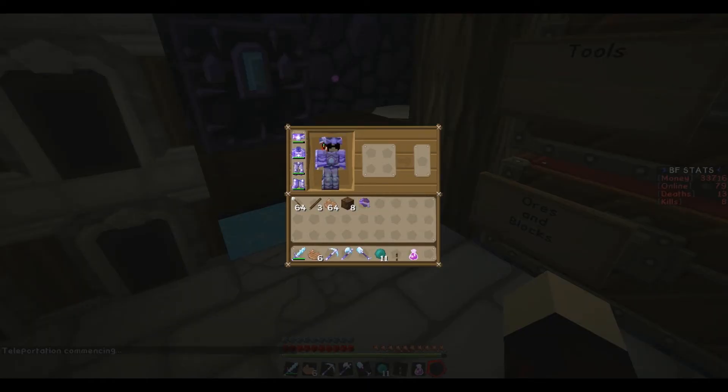Pretty much what you do is go to vote on the server — type in slash vote, and it comes up with a link. You click on the link, it brings you to their website where you can vote. It votes for nine sites, and you have a percentage chance to get good armor. That's what I did, and I got this armor.